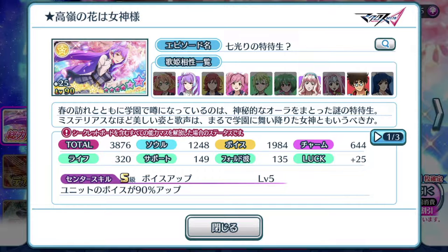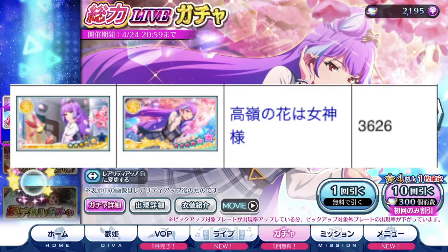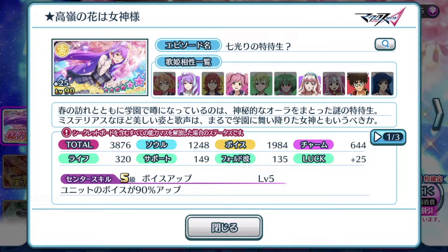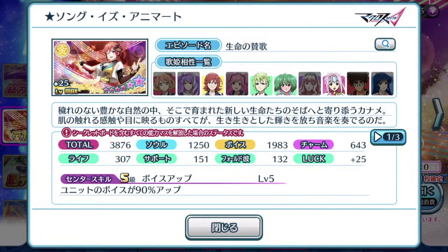3876 total score at its plus-25 luck value. Without the luck it comes in at 3626, which is exactly the same amount as Kaname. So Mikumo and Kaname — considering that they technically are kind of in a leader position in Valkyrie — it's fair to think that they have the same amount of stats. Mikumo's points focus on voice, Sexo takes second place, and Charm takes the harshest drop. Center skill: Valkyrie's voice is boosted by 90%, so it's pretty much the same thing as Kaname's plate.